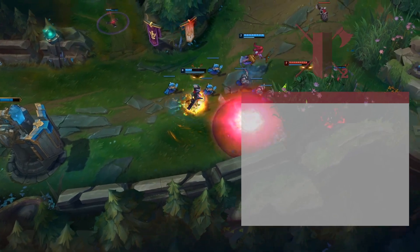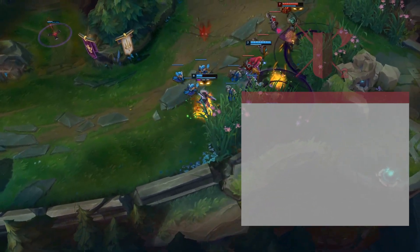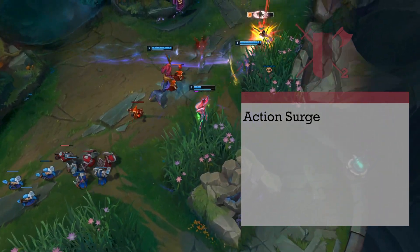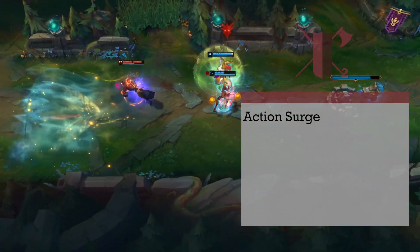Second level fighters gain only one feature, but it's quite possibly the best in the game: Action Surge. This gives you the ability once per rest to have 2 actions on your turn, which will give us the ability to cast our ultimate in one turn later on.